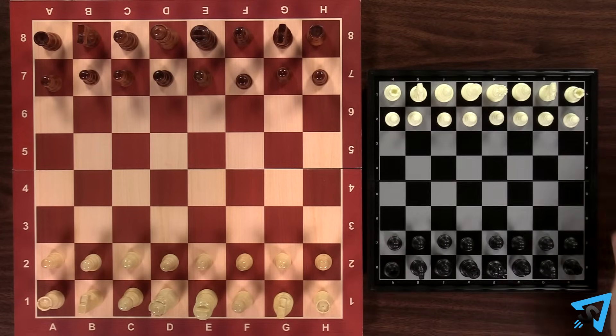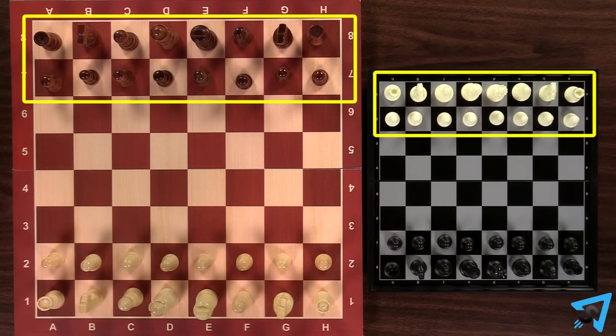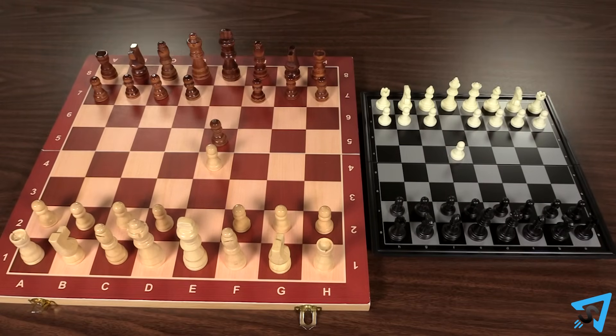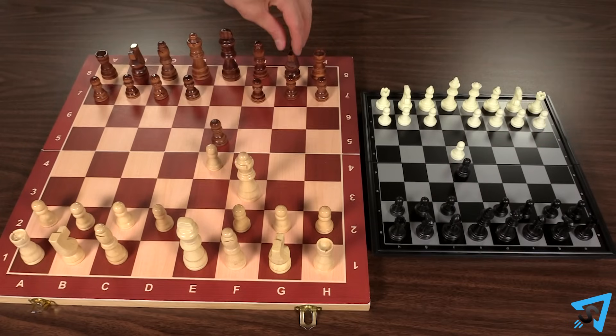The object of this 4-player chess game is to be the first team to checkmate either opponent. Lay out two chess boards side by side, and set up the pieces normally on each board with opposite colors next to each other. Four players divide into two teams, with one teammate controlling the white pieces and the other controlling black.